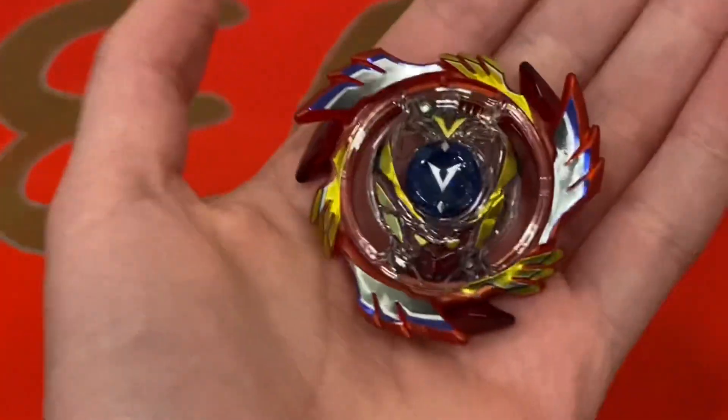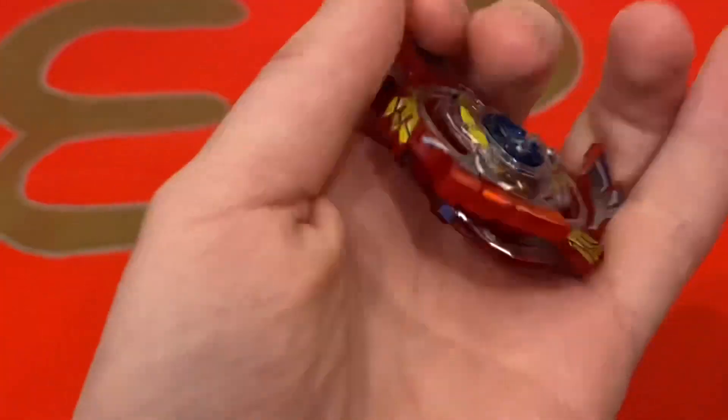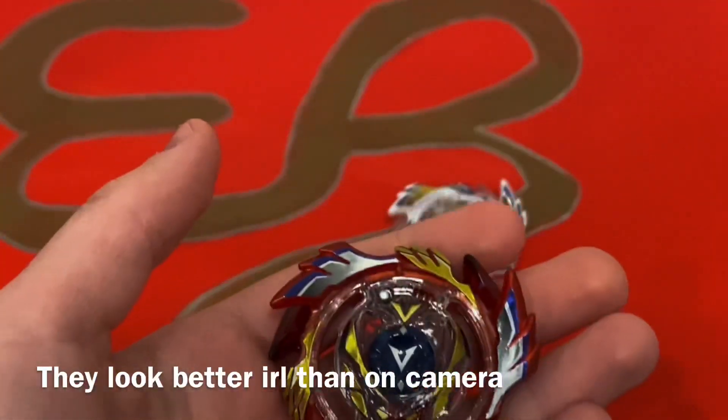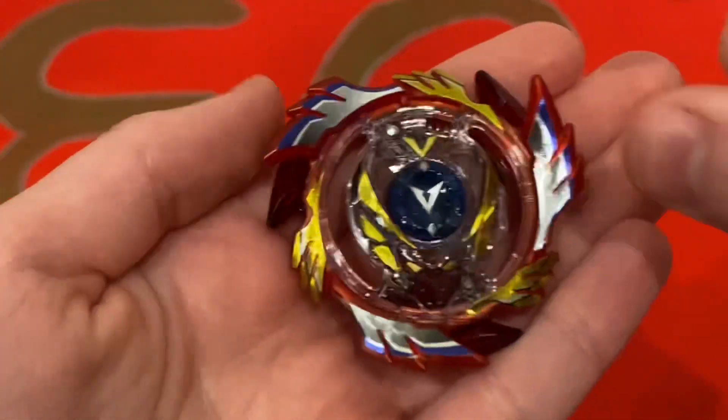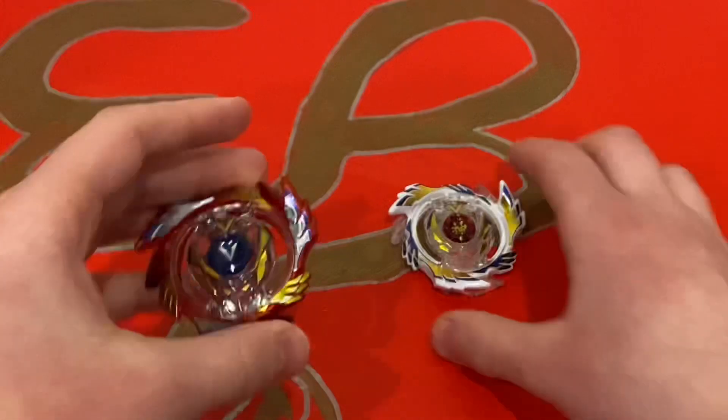And then here's the red one, which also looks amazing. The red one's supposed to look like Z-Achilles themed. As you can see on the box, it has Iga on it. So yeah, both of these God Valkyries look amazing.